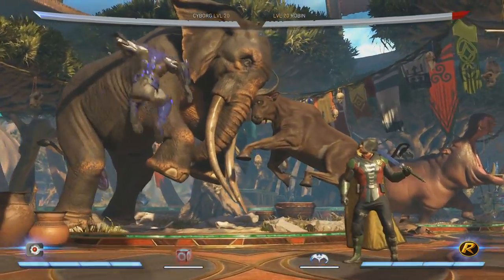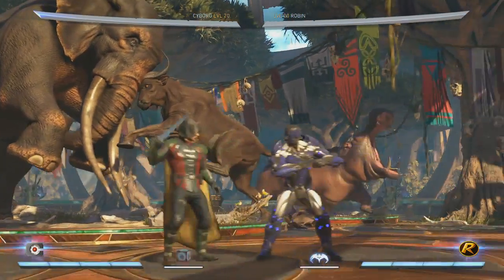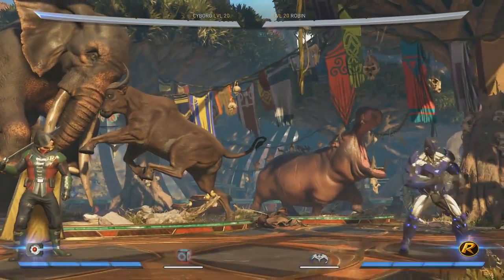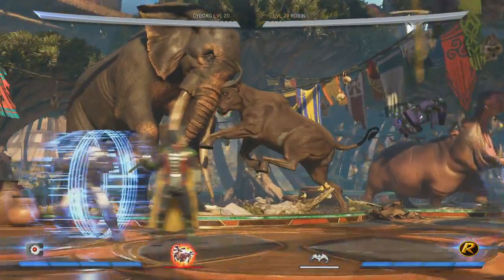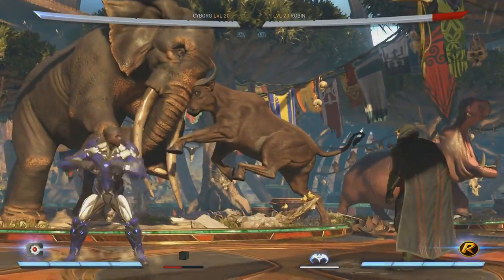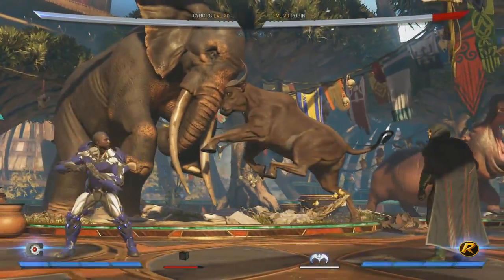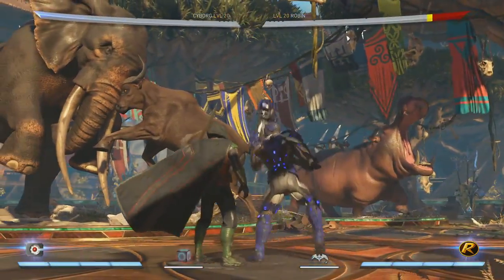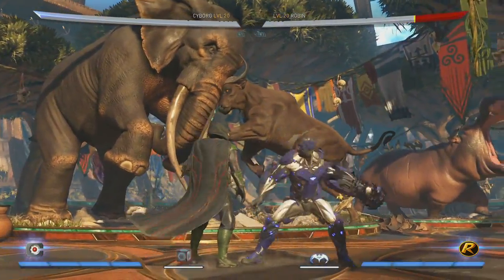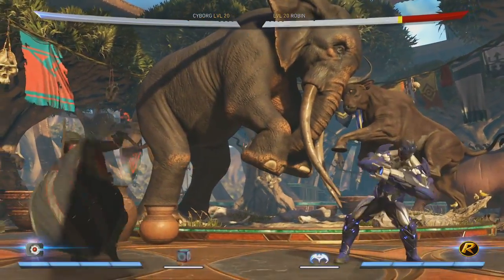The other big mobility ability is a boom tube teleport — it's super fast with really good recovery. You could use his drone and then teleport in; they have to block the drone while Cyborg goes for throw mix-ups. He can do this forward or backward, even next to the opponent. This completely changes the way Cyborg plays into a very mobile character while he still retains all his projectile special moves.